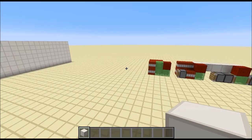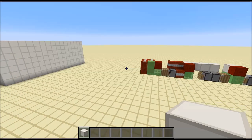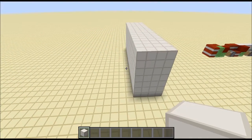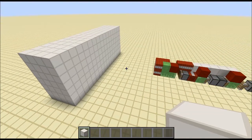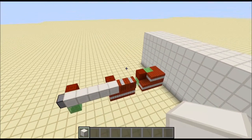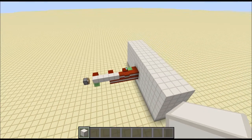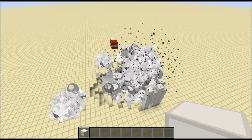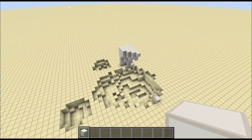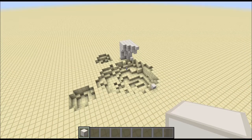I have a four-thick quartz wall here — a massive wall — and as soon as the missile flies into it, the TNT block I'm pointing at now will get pushed next to the redstone block, and you end up with quite a massive explosion. Completely ludicrous.